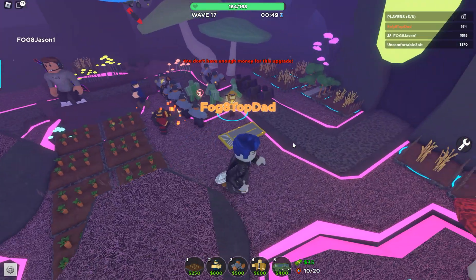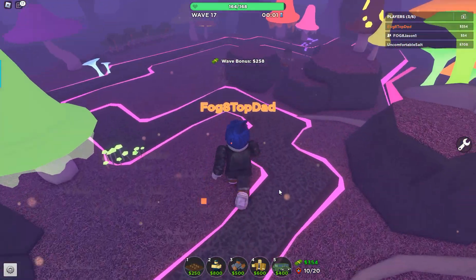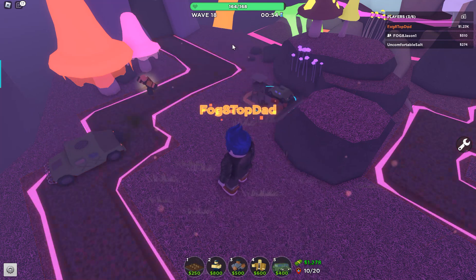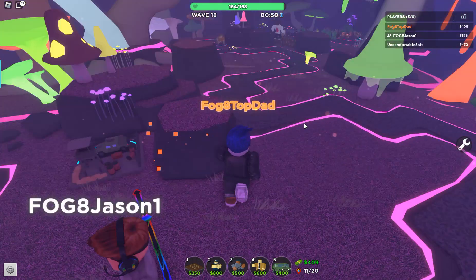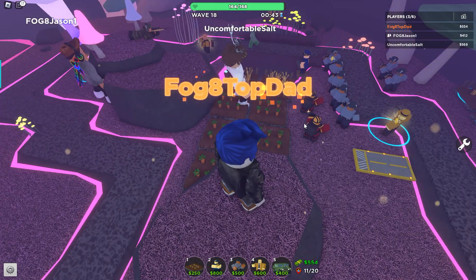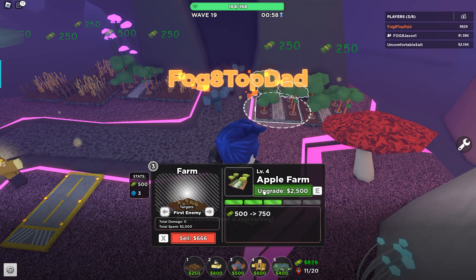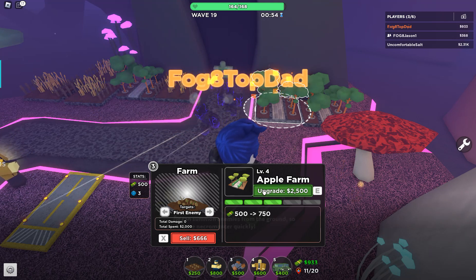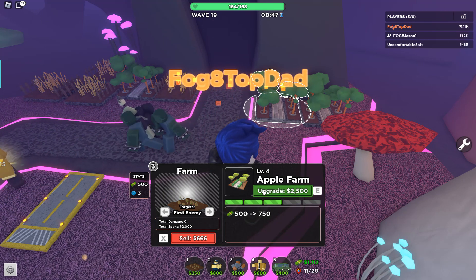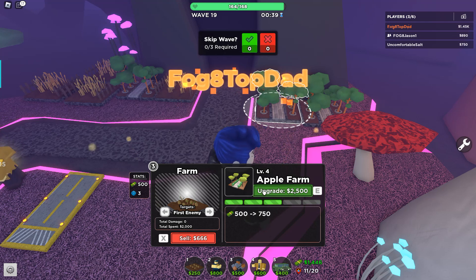The commander up here doesn't do anything yet, but it's here. Got a 10% speed-on-hit boost thingy — it's decent. We'll go back here, we want to get this thing upgraded. We have back here — oh yeah, the car. Oh, there's the golden car. We're not doing too bad. I gotta get one of my kids, I'll be right back.